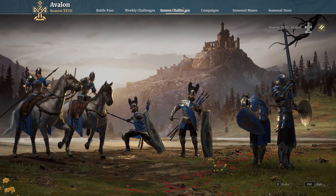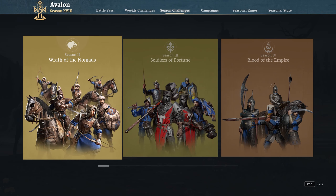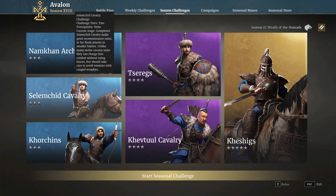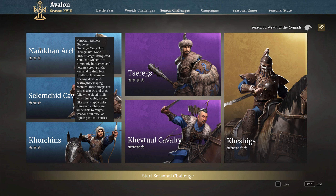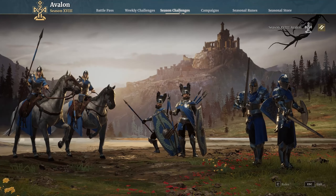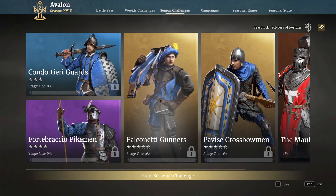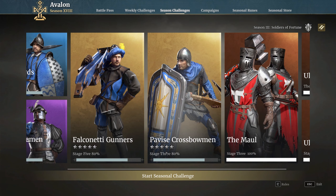Moving on to seasons — hit the F5 button and go to season challenges. Starting from season two, there is nothing decent to unlock in there unfortunately. There are some really cool units but none of them are worth the unlock at the minute. Namcan archers are probably the only thing that possibly are, but I don't think you're going to be wanting to unlock them first because they're going to struggle against a lot of other stuff.